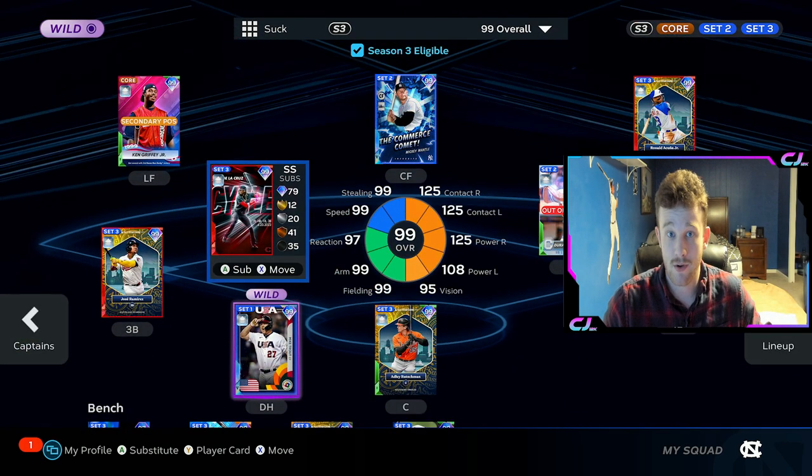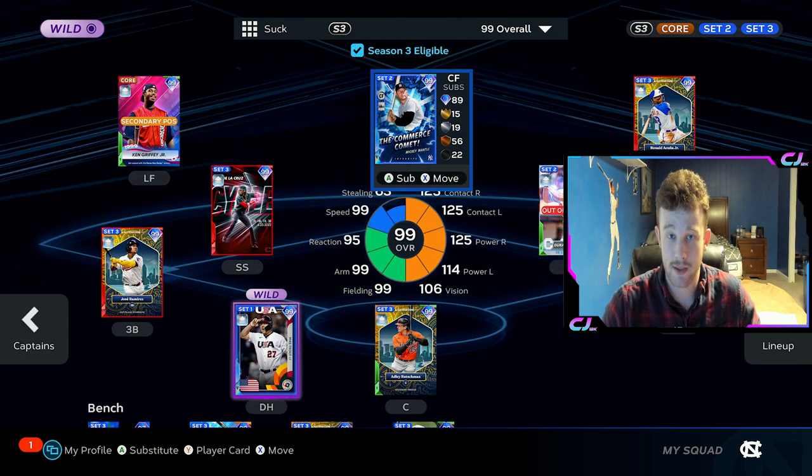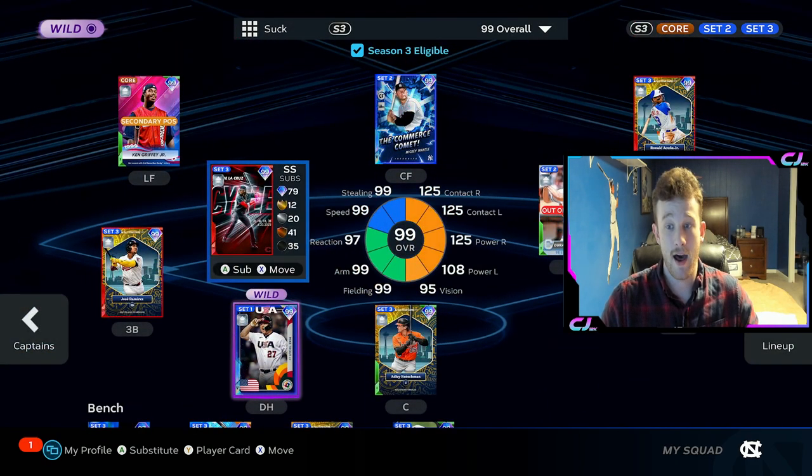Which brings me back to the initial questions I get asked a lot: what is the boost — I think I answered that — and should I do the boost? It really depends. If you struggle immensely on Hall of Fame not due to timing reasons but due to the smaller, constricted PCI, then maybe it's worth it. $300K is a lot, but if you're rocking the God Squad like this, chances are you probably have about $300K. And if you don't, there are some budget options — you could sell off your Mickey Mantle and get Dylan Cruz, grind out some team affinities, and still have an absolutely top-end squad boosted by the Ripken boost.